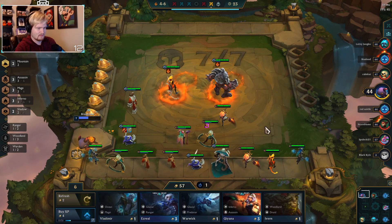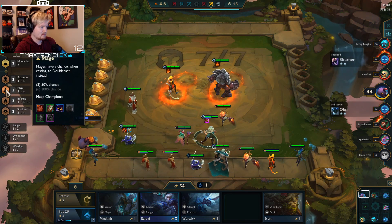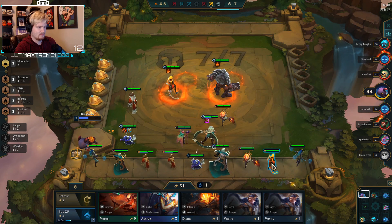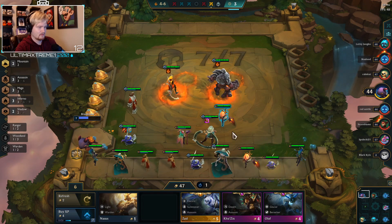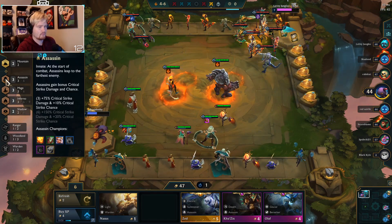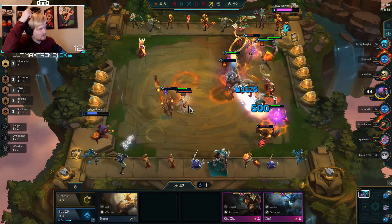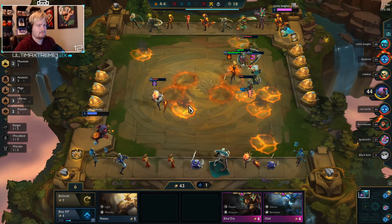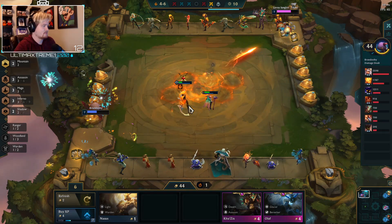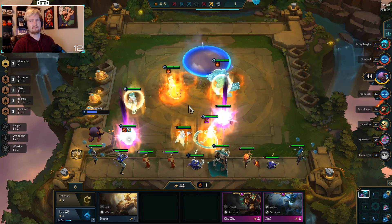Wait, what mage am I missing? A Brand - I need the Brand. There's a Syndra, there's my Kiana. I kind of want Zed over Diana for sure. We killed him - all right, raptors coming up, let's see what we get.